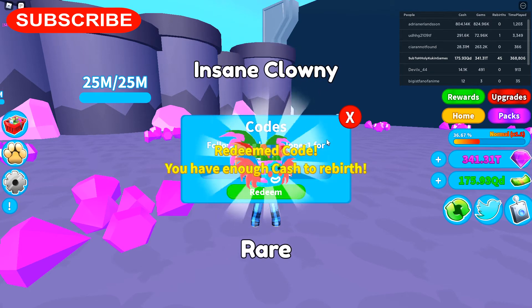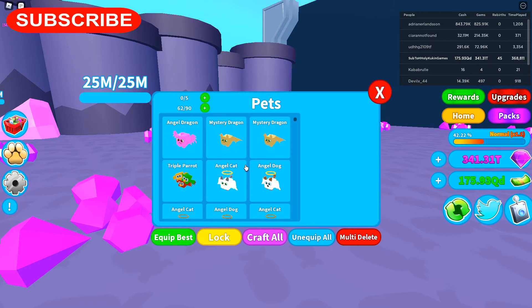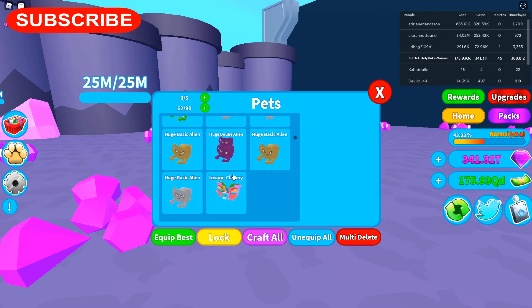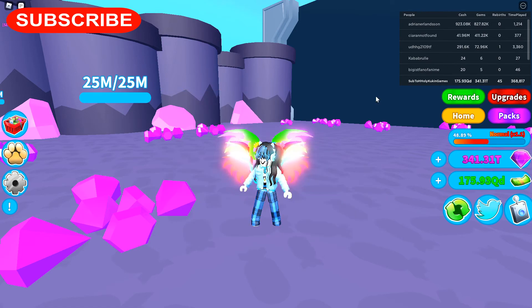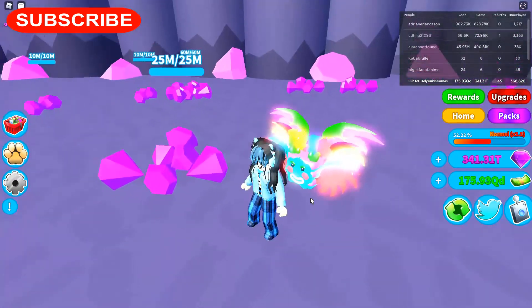We're going to click on redeem. Alright, we redeemed and got an Insane Clowny! To check that Insane Clowny out — it's all the way at the bottom, he's getting 750. We're going to equip him just to see what he looks like, and there he is you guys. Please use that code before it expires.